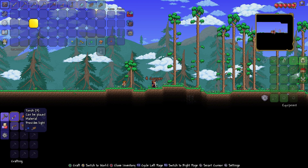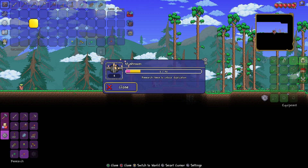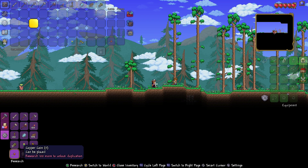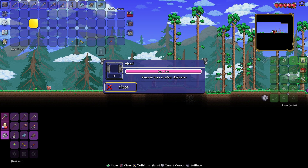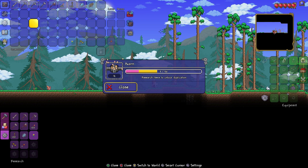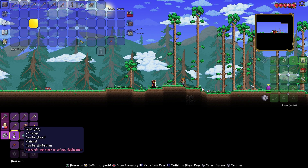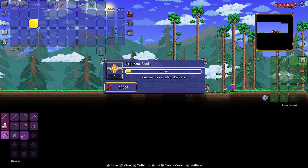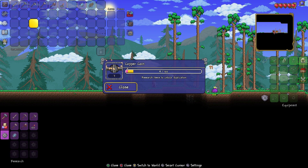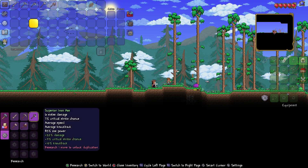You can go in and do all this stuff — like research all these items. If you've never played Terraria before and you're jumping in now for the first time because it's on console, this stuff allows you to research items. Think of it like creative mode in Minecraft, except you gotta work for it. In order to do the duplication of items and have infinite items, you have to research them first.